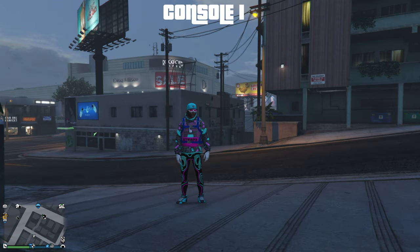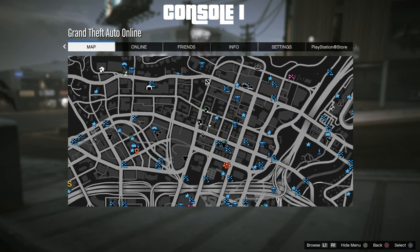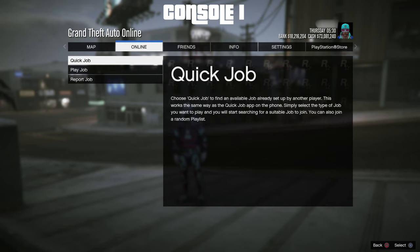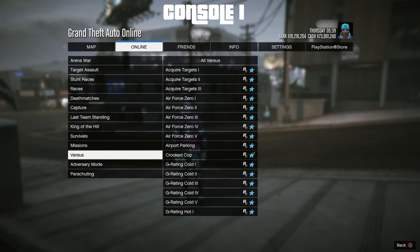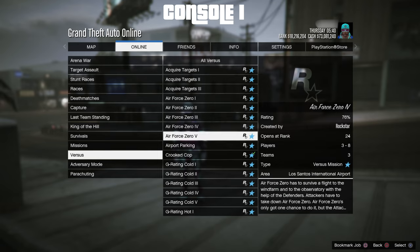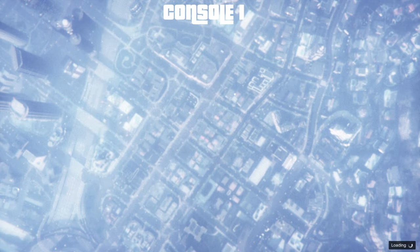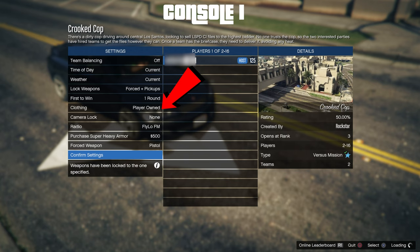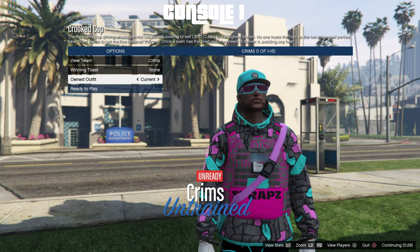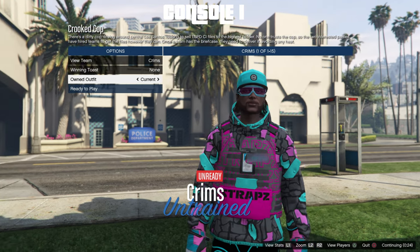We got the gloves, so all we need to do is start Quick Cop. Cardinal Rule — Player Owned, go down to Owned Outfit, go right once, and left, and boom, you got it.